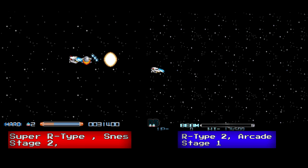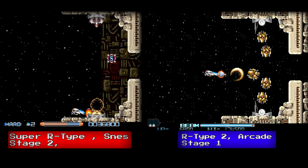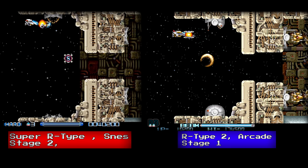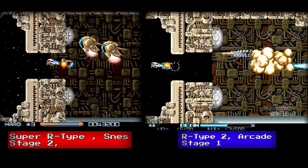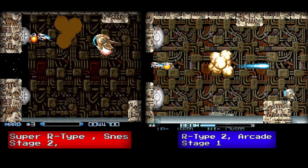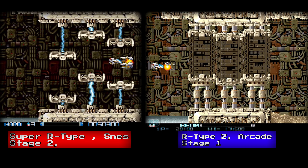Starting in Stage 2 on the Super Nintendo, this is Stage 1 in the arcade. You start off in space and make your way inside the fortress. Graphically the Super Nintendo holds up well with the arcade, but the arcade does have more colors. The Super Nintendo displays 256 colors on screen simultaneously, while the arcade displays 512 colors simultaneously.